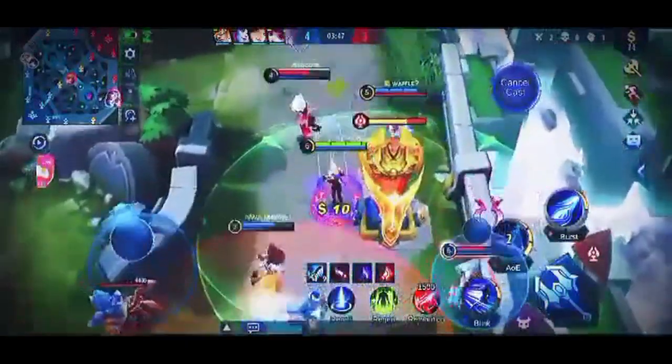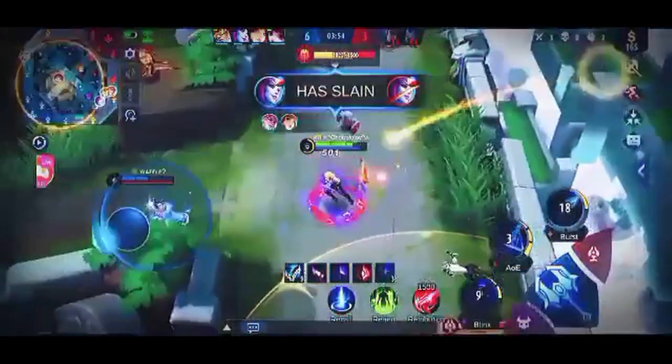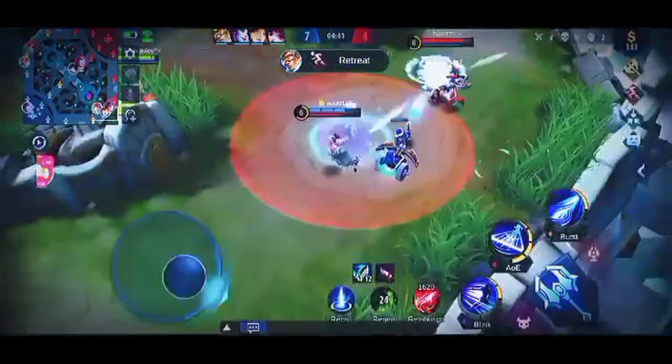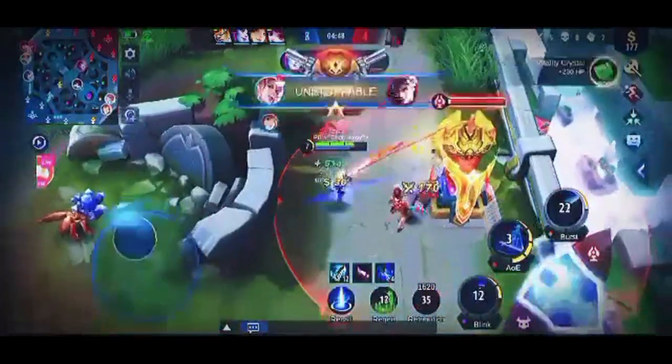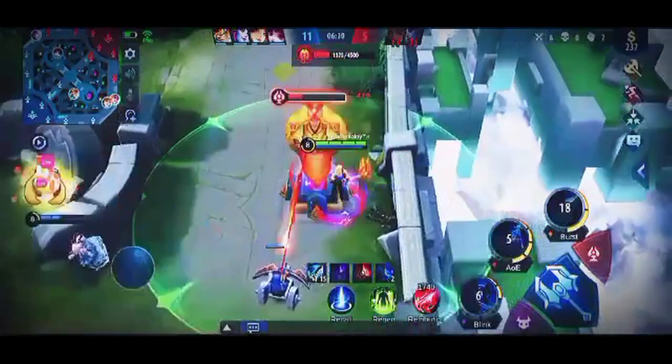Also what you need when playing Lancelot is spatial awareness, especially when tower diving. Here as you can see, he dashed away from the tower and used his second skill, then dashed again — they were able to kill two heroes under the tower. Fanny went in for the kill but he was able to kill Fanny. Veteran Lancelot users utilize the dash well. Here he used a second skill when Claude teleported, dashed through the minions, and got the kill.